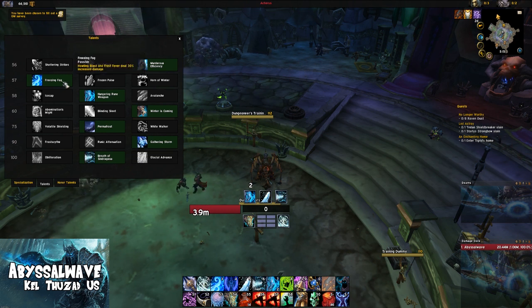We have Freezing Fog, which obviously procs Howling Blast and Frost Fever. The big thing is the Howling Blast 30% increased damage when you stack Blast Radius. Whether or not you have the helmet, this is an incredibly strong talent and it is much stronger in AoE situations.